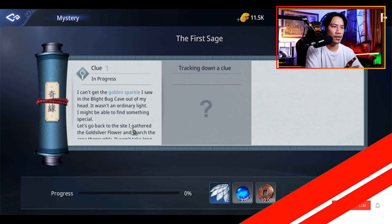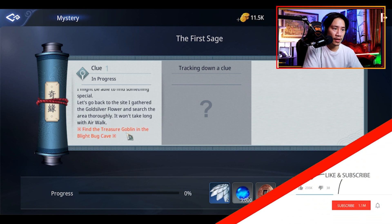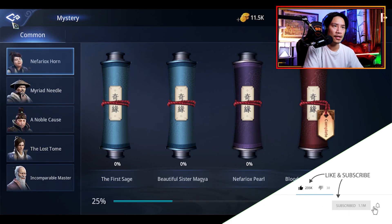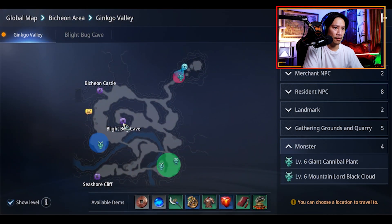Clue number one: 'I can't get the golden sparkle — I saw the blight bug cave out of my head. It wasn't an ordinary light.' So you just have to get inside the blight bug cave. On the map, this is the blight bug cave, so we're going to be heading here.